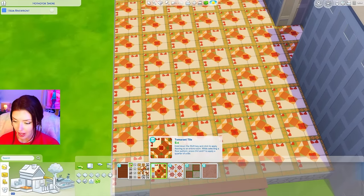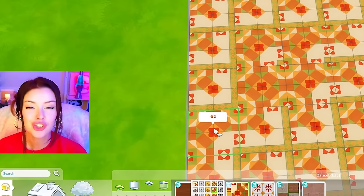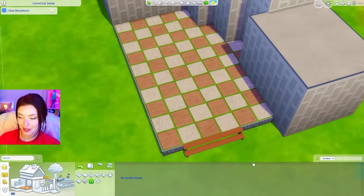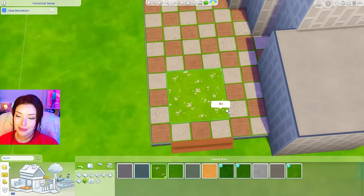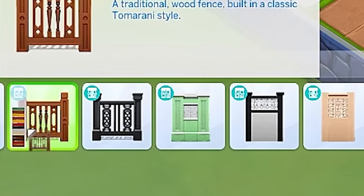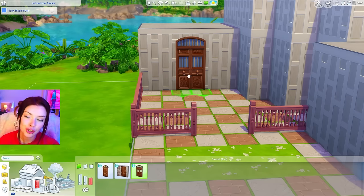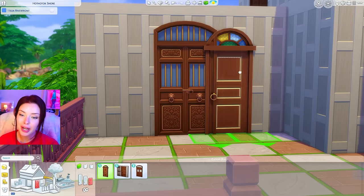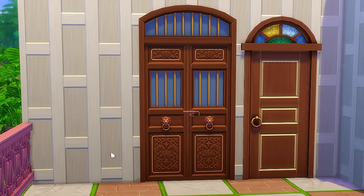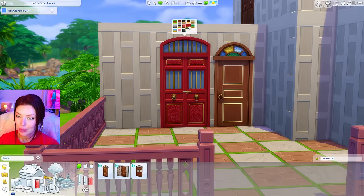We have this tile here that comes with different swatches so you can change the pattern on it, and a new hardwood as well. I'm keeping my checkers and I think it would be really cute to do a little garden patch right in the middle. We also got some new fence options. And the doors — this one has to be my favorite with those little lion knockers; the swatches are super pretty.